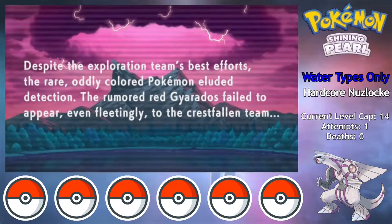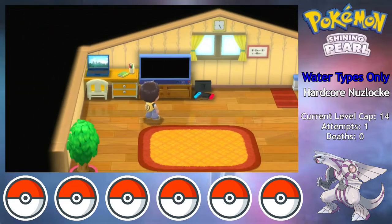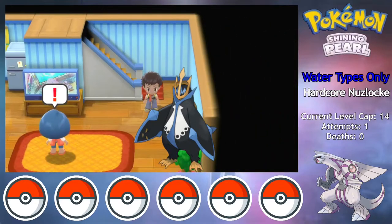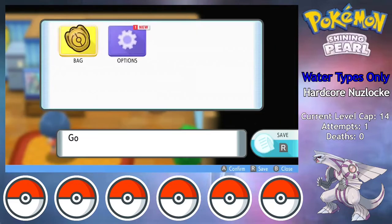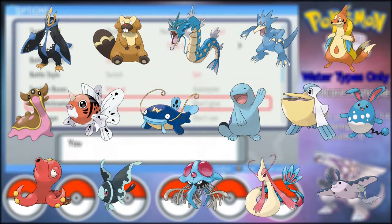It looks like almost everyone decided to do a water-only Nuzlocke as well. Personally, I blame Empoleon — water and steel is a really cool typing that you don't see every day. In general though, water is usually one of, if not the most abundant type of Pokemon that appear in each game, so it feels like a good starting point for a beginner-friendly Monotype run.